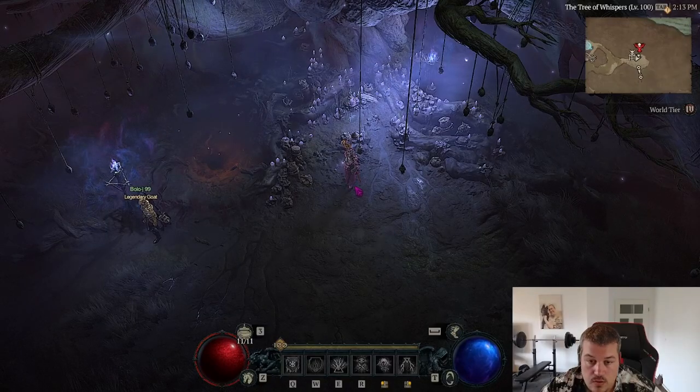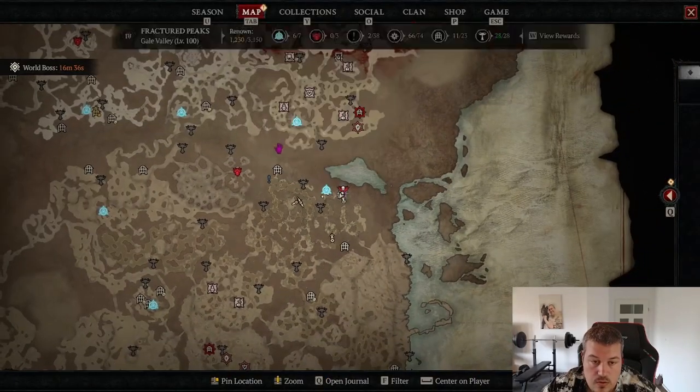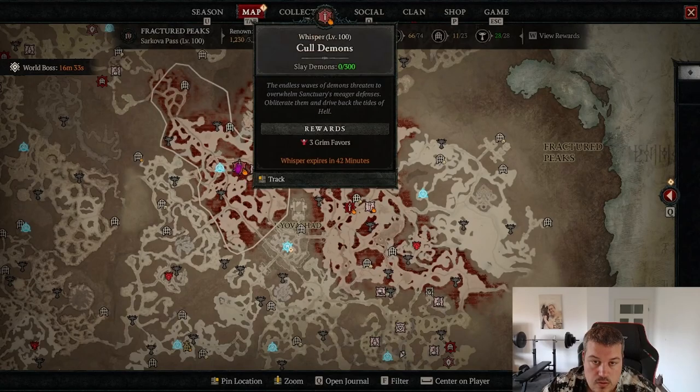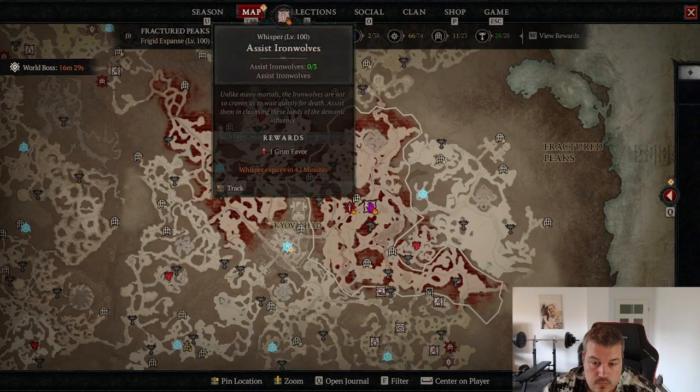Next, you want to complete the tree of whispers quests that are in the helltide area, because the caches you get from there will have guaranteed body parts in them. You will need those body parts, for example, for spawning Vashan.